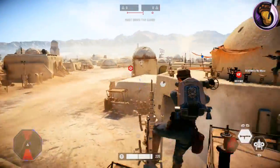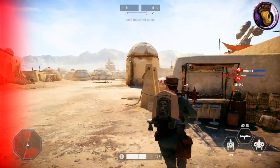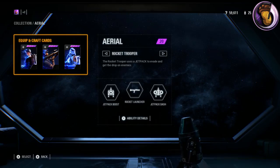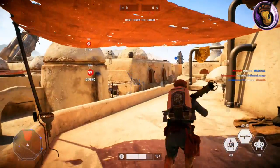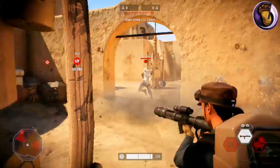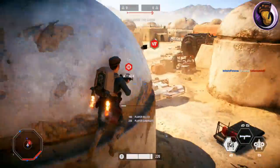The Jump Troopers themselves, besides the blasters, cannot be modified. The regular Jump Trooper class can be modified by Star Cards that can increase health, make your Jetpack have faster cooldown times, and more. But none of that affects the Jump Trooper you can use in Jetpack Cargo. The developers likely did this for balancing purposes, to keep everybody on the same level.